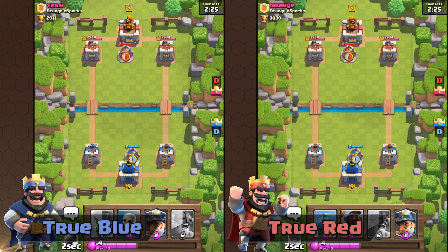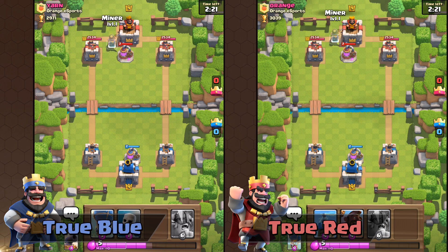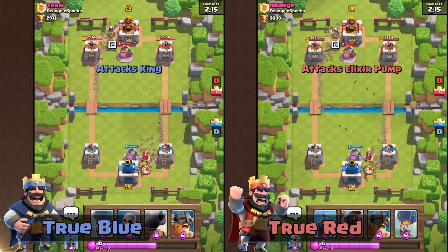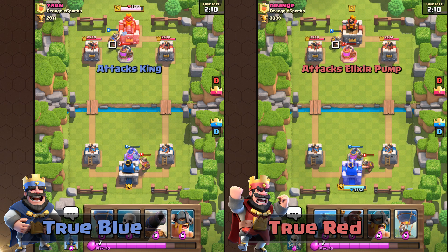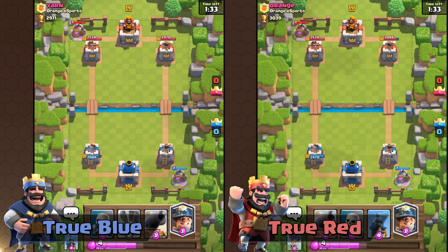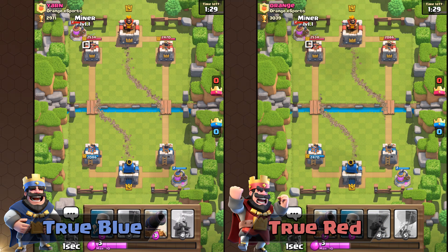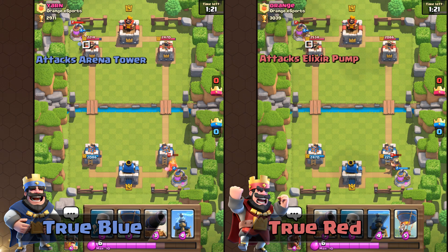During the Miner meta, when he was in every single deck, it was a little confusing which tiles were optimal for countering him because there were inconsistencies. When the Elixir Collector is planted in front of the King's Tower and the Miner is planted in the corner on that tile, True Red's Miner will attack the Elixir Collector, whereas True Blue's Miner will activate the King's Tower instead. When an Elixir Collector is planted on the corner right side, True Red's Miner will attack the Elixir Collector, while True Blue's Miner will attack the arena tower, leaving that Elixir Collector untouched.